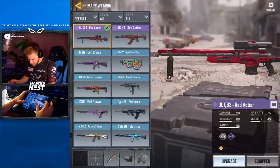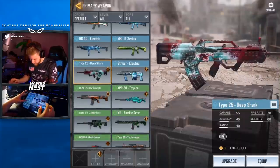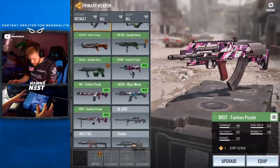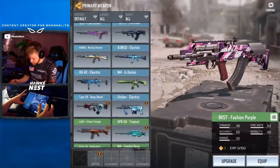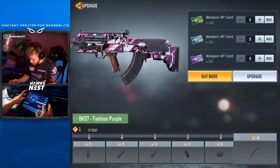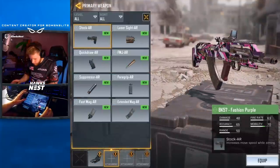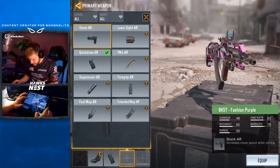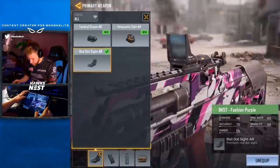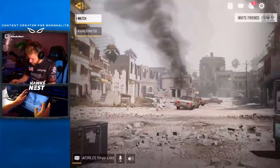We're gonna hop in the game to show off the weapons and character. Taking out the DLQ, putting on the Type 25 Deep Shark — got two of them actually, need to figure out how to convert duplicates. Then the BK-57 purple is the other one I like. We'll show that one off, level it up a bit, upgrade it, throw on a quick draw since this thing has a little more recoil, and help mitigate that. Then we got the knife and the character — we are good to go.